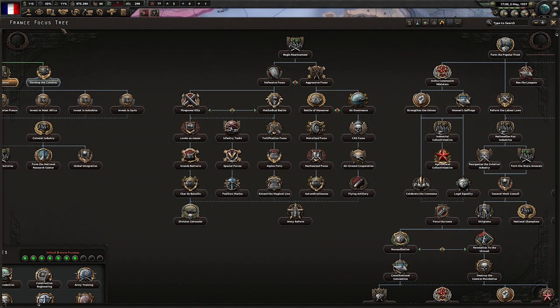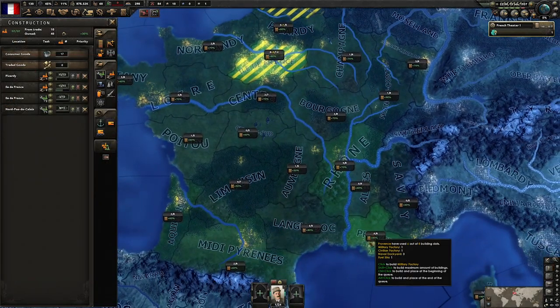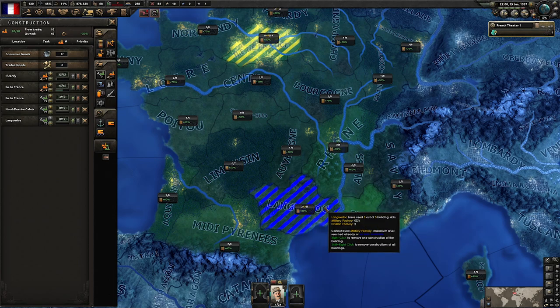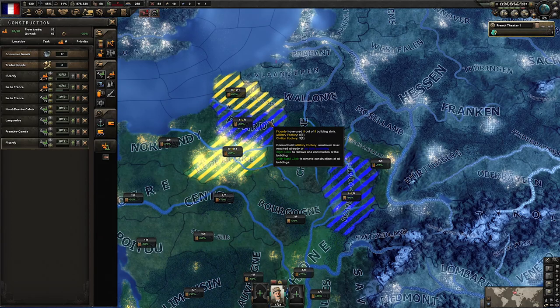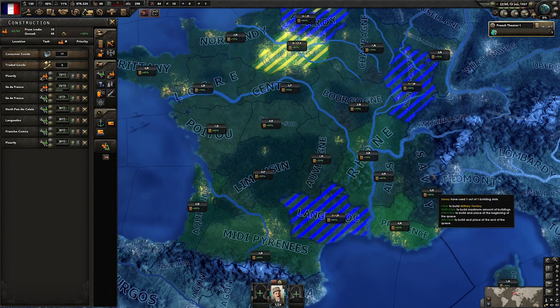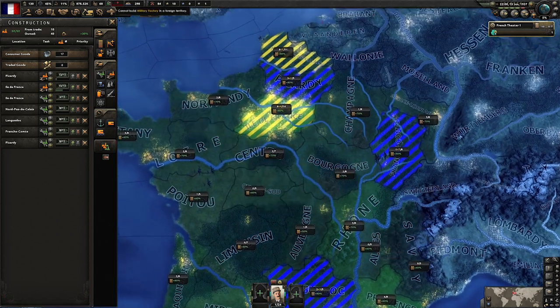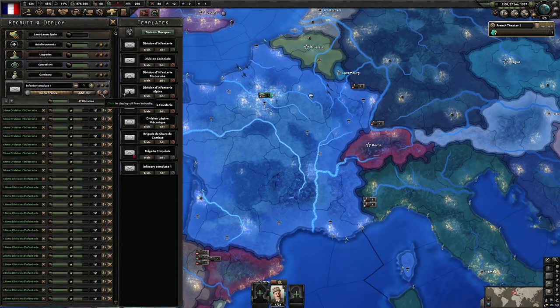Outer Routes is finished. Now if world tension has gone up enough to give you war support over 12%, we can hit Begin Rearmament. What we can do in the meantime is work on Economic Devolution for another 10% factory output. Find the areas where Outer Routes gave us infrastructure — like Languedoc at 80-90%, French Comté, Picardy at 80% — and plop down military factories in the highest infrastructure areas. We can force deploy those units and gather them up into army groups.